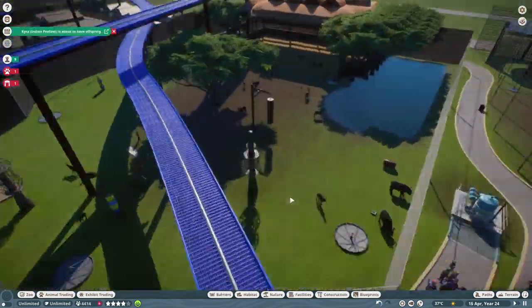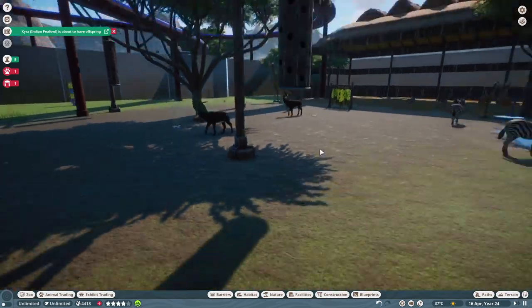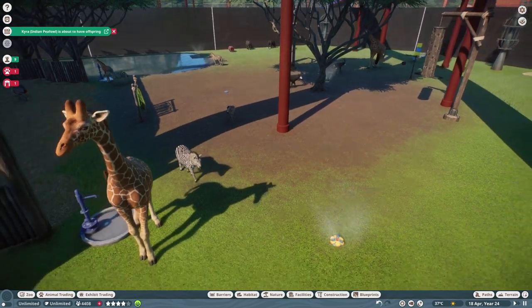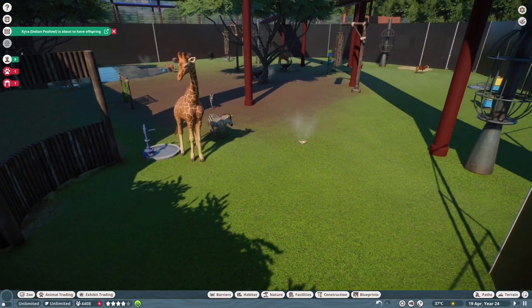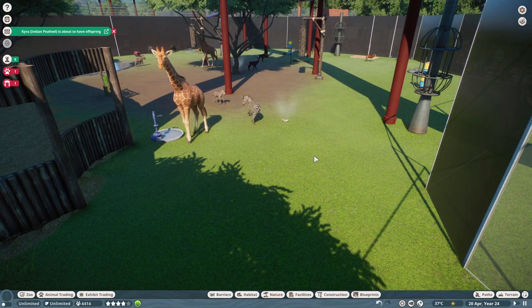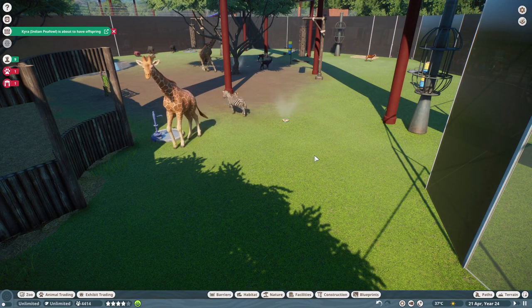These enclosures are for breeding purposes only. So there's the snow leopard, alligator — breeding. Lion enclosure — breeding. And another little eating facility.